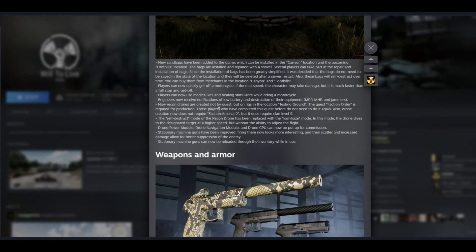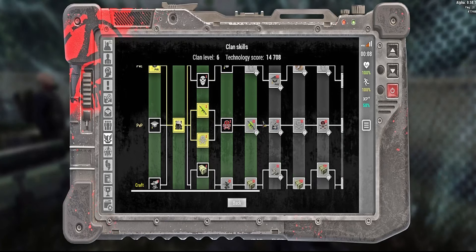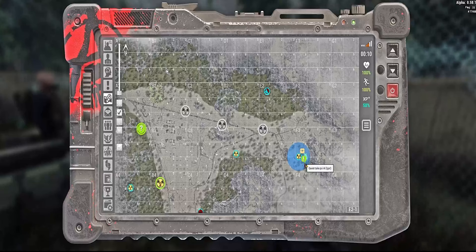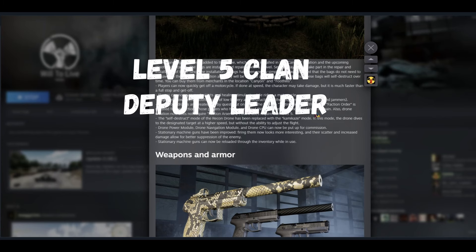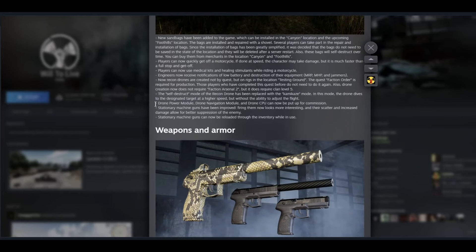For drones, the main change is that they are no longer limited to clans with the Asher L2 function — they've made it available for all clans. However, you need to be level 5 and a Deputy rank in order to see the quest in Testing Grounds that allows you to create a drone. Also, drone parts can now be found in the Commission, so drone owners can sell them and earn good money while others can acquire the drone they wanted.